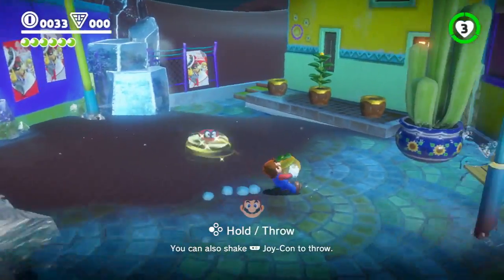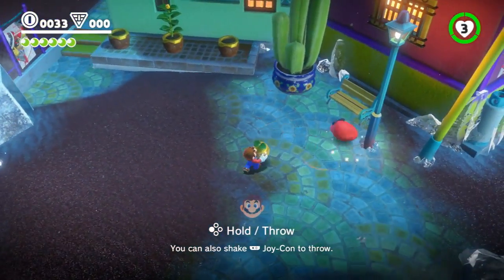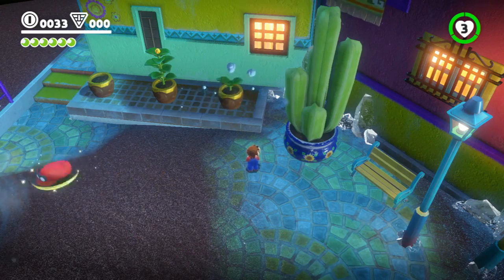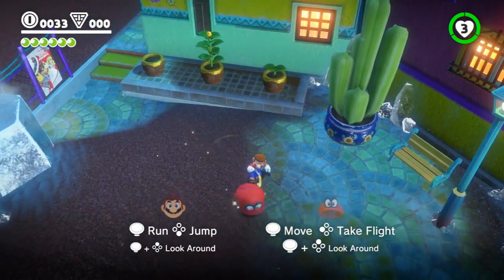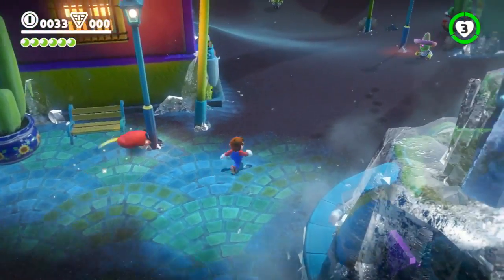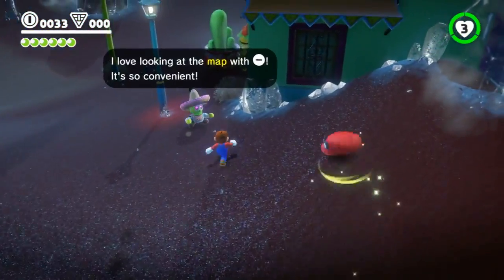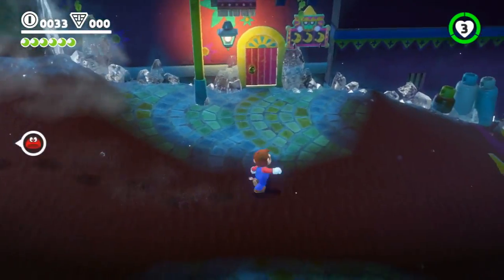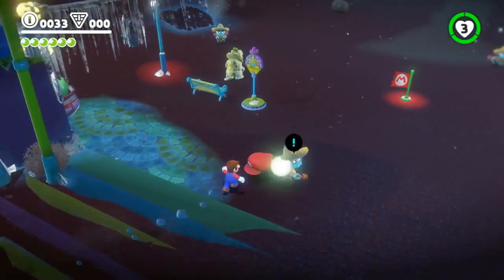It was a real natural evolution for us in the course of development, because we knew that we wanted Mario to be able to throw something. And then we thought, well, he's always wearing hats. So if he just throws his hat, that would be great. And once we got to that point, we realized that people could have more of an emotional attachment if it was also a character. And then once we realized it was a character, he should be able to move around himself. So the multiplayer element really just fell into place.